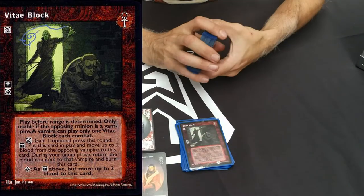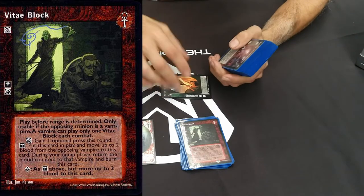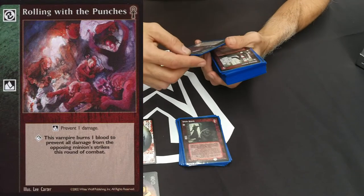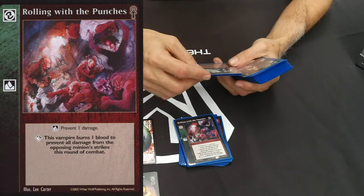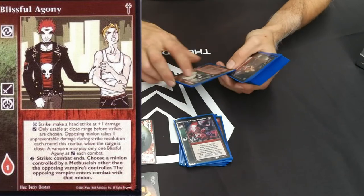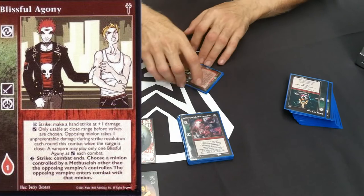During your untap phase, return the blood counters to that vampire and burn this card. So it really just helped take blood off the vampire during combat, hoping to throw them into torpor. When a vampire goes below zero blood they go into a state of torpor - a kind of sleep. In torpor they can be killed as well, which is dangerous because killing another vampire is against the Camarilla laws. Rolling with the Punches prevented damage. Blissful Agony - at close range, the chosen opposing minion takes one unpreventable damage during strike resolution.